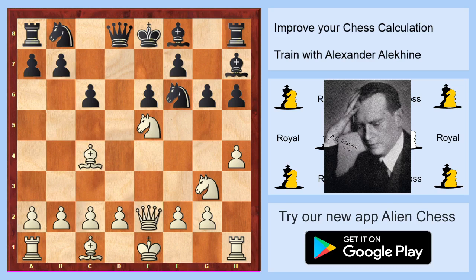White on move — what do you think white will play? This is not so difficult, but it's good to know these check motifs. Take on f7. Black should resign now or after next move. What is checkmate? Checkmate on f7.